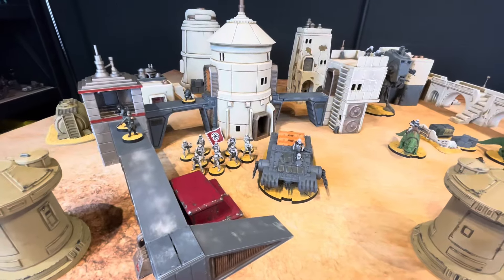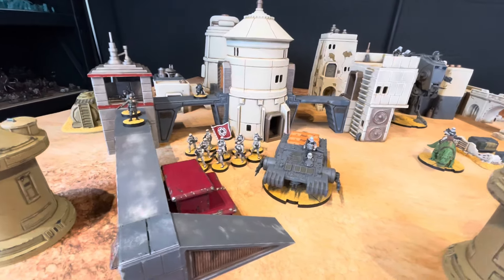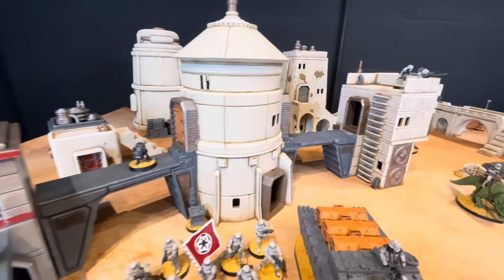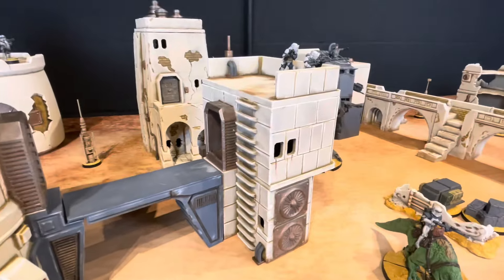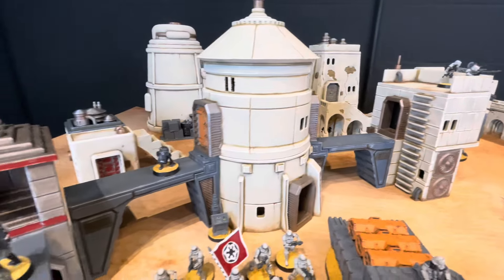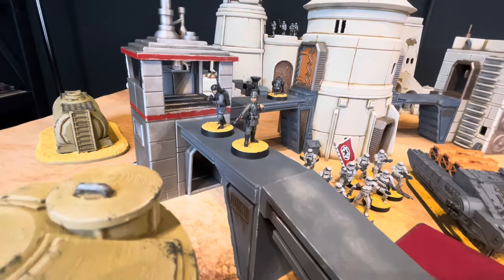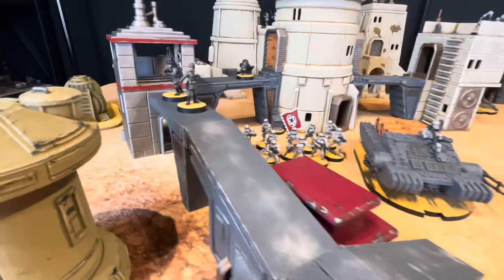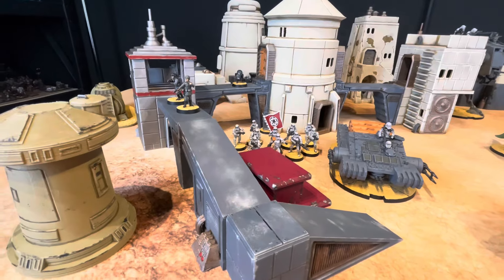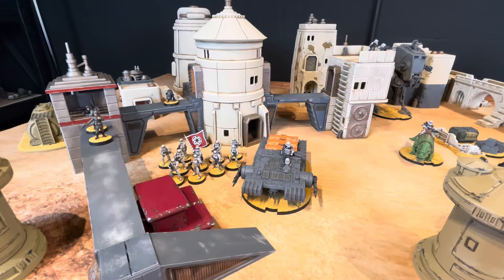This next section I'm using as an Imperial base or Imperial compound. You can see this larger structure connected by some walkways to these other structures. Many of the buildings here have a removable upper story so they can be played as a single-story structure. The walkways are completely modular so they can be arranged in a couple of different ways, or you can play the buildings separate without them.